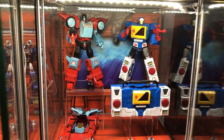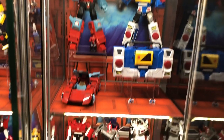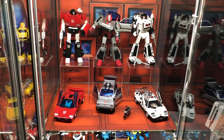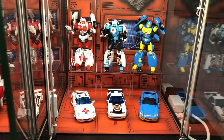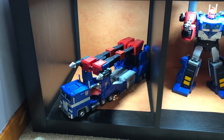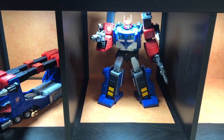Moving down we have Pointblank and Twincast. Down here we have another Sideswipe, Crosscut, and Cordon. Moving down here we have Minerva, Siren, and Nightbeat. Down here we have Delta Magnus and then there he is in his robot mode.